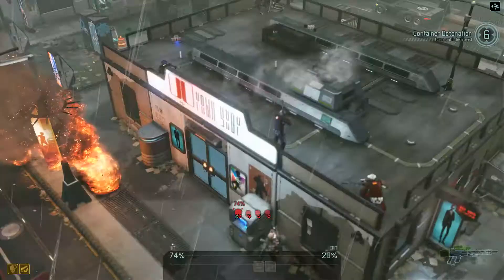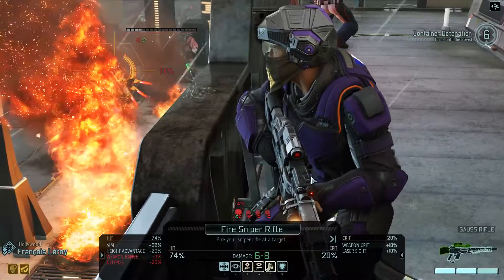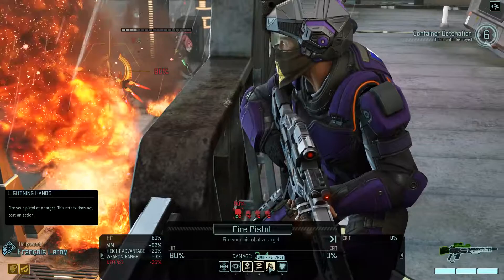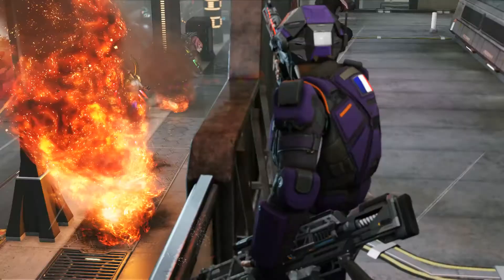74% shot, or go for a pistol shot. Lightning Hands — fire your pistol at a target without costing an action. Try it. Three damage, a little bit unfortunate, but you should still have your turn completely intact.